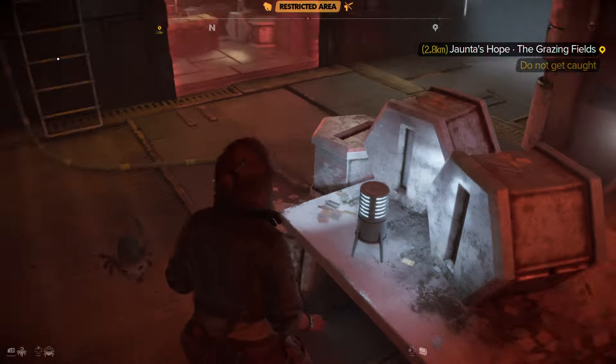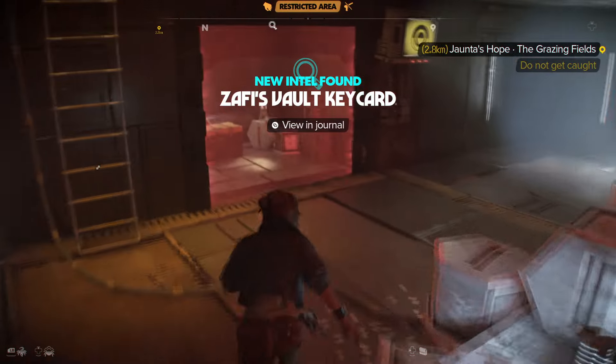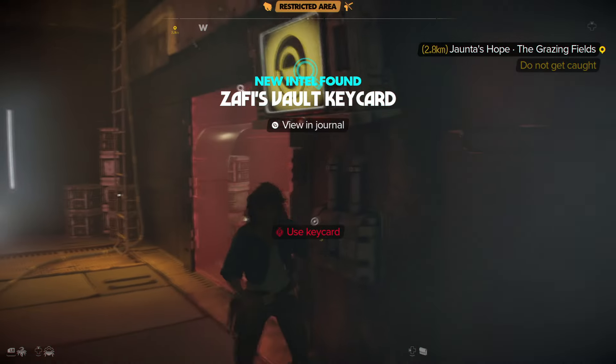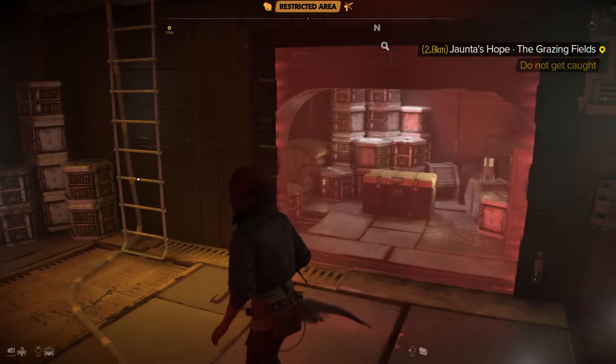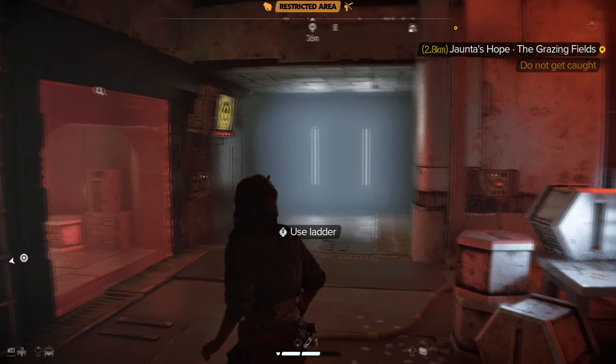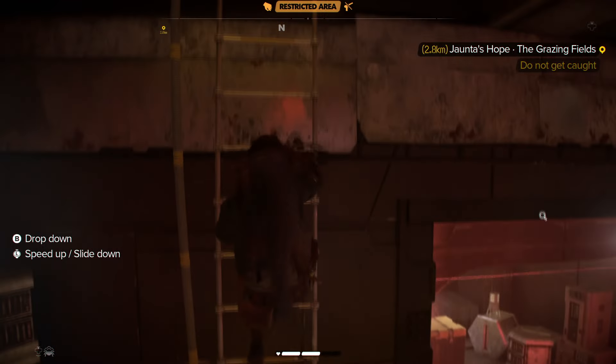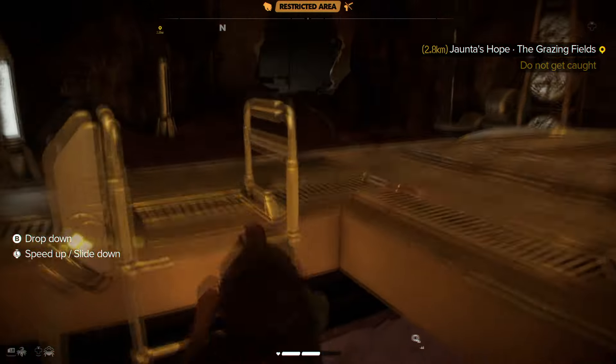Don't forget to get the vault keycard that's right here, because then you can go ahead and use it here — oh, no, I guess not. Looks like we've got to get out of here now, so let's use the ladder and get out. That vault in there is for a different quest.